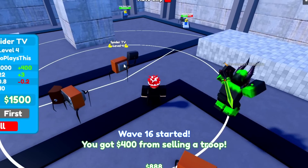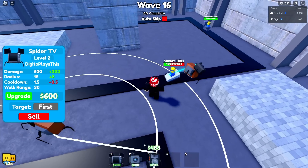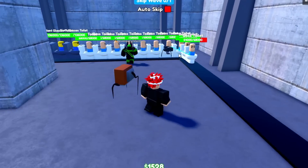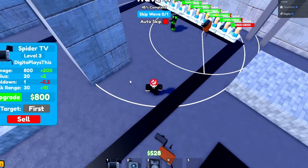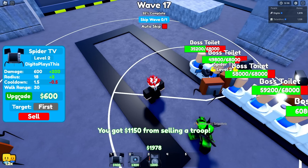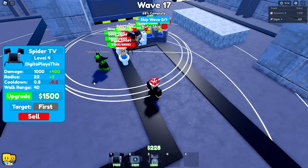I can sell this guy and move back. The vacuum is here but I don't think it affects the TV. We should upgrade and be good for a while. I want to place another spider TV in the middle so it can attack everything at the beginning while the others clean up. We have a ton of boss toilets and giant glasses toilets coming — this is gonna be impossible. I need to sell one and upgrade — come on, we need these guys taken out.